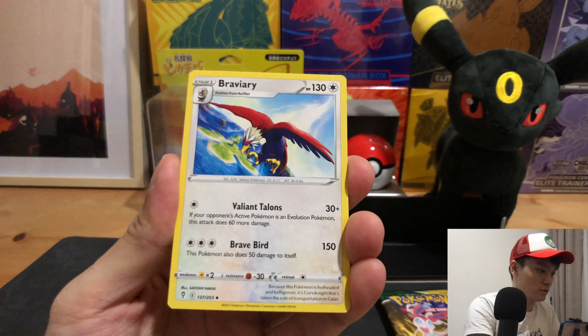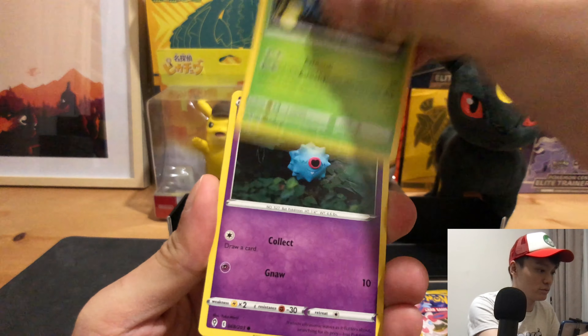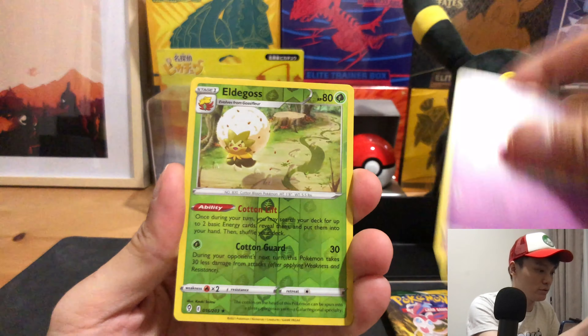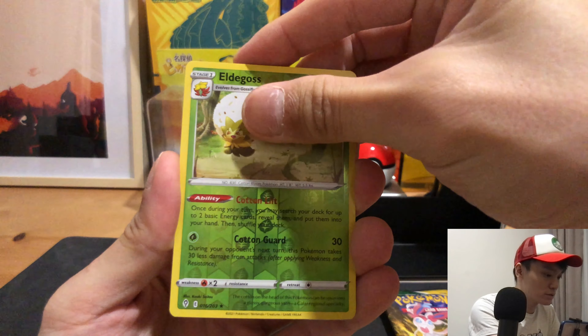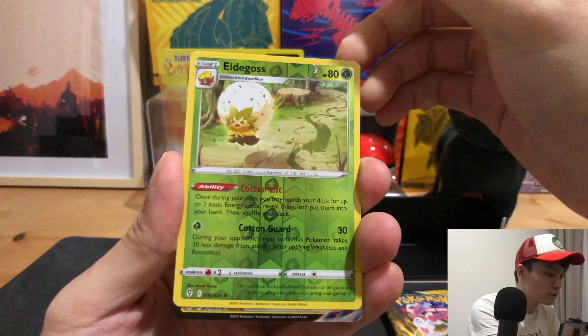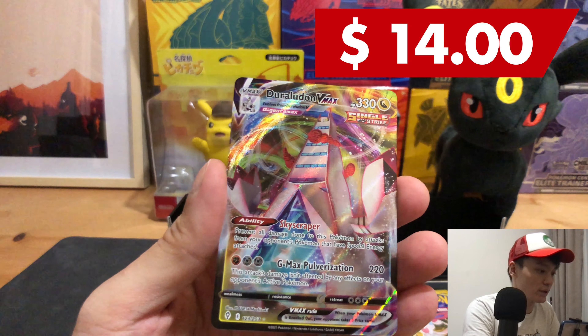Alright — Energy, Braviary, Switching Cups, Centiskorch, Crawdaunt, Dewpider, Woobat, Eevee, Timburr, Cutiefly, Eldegoss. And I think this is a VMAX — and we have the Duraludon VMAX!